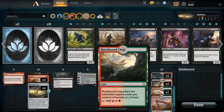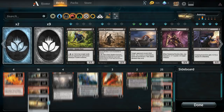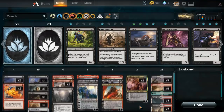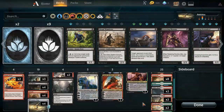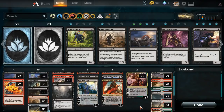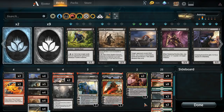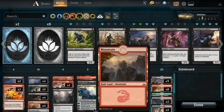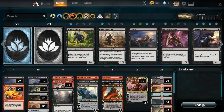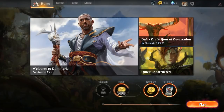Mana base is a Sheltered Thicket, two Rootbound Craig, one Forest just to make sure we have green at some point. Three sources of green for the two Vraska, plus we have all the treasure, so Vraska's not that hard to cast. We've got two Summit, two Cinder Barrens, eight Mountains, and nine Swamps. Hopefully it gets us there. Let's get into some games and see how it does.